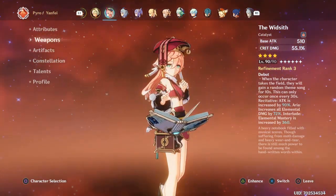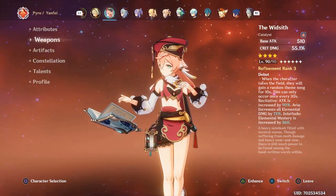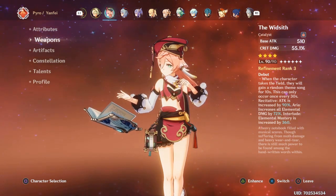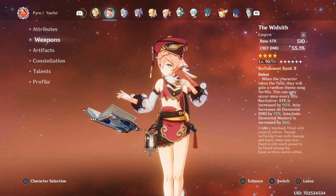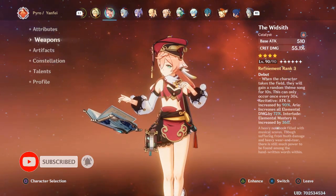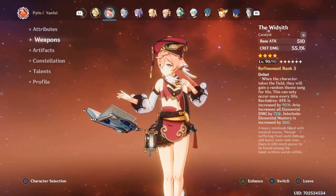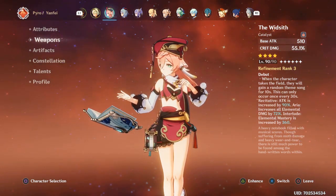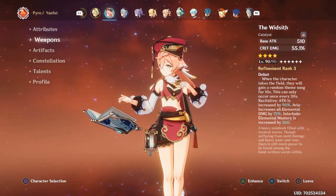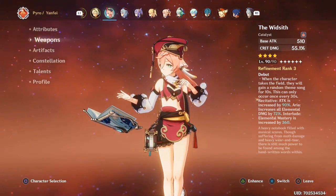The weapon we're using is The Widsith at refinement 3. In my opinion that's probably the best four-star you can give her. The refinement is very useful — you either get 90% attack increase, 72% elemental damage bonus, or 360 elemental mastery, which is very nice. However, the refinement buff is limited to 10 seconds, and after switching to Yanfei you have a 30-second cooldown before you can trigger it again.